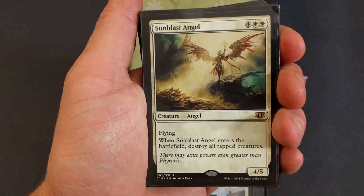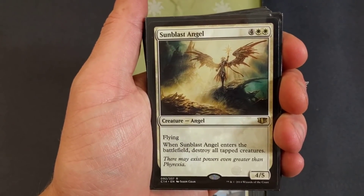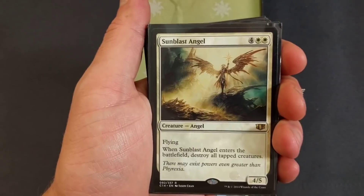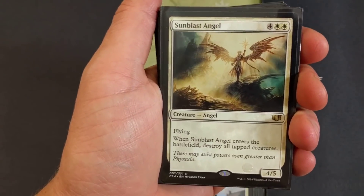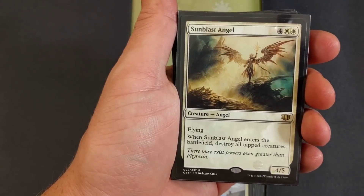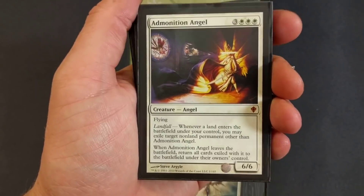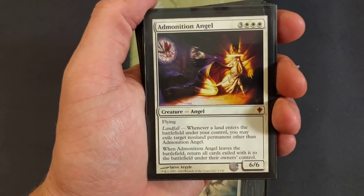Sunblast Angel — probably the cheapest angel in this deck. It's a six drop, flying. When Sunblast Angel enters the battlefield, destroy all tapped creatures. It's a four-five. That's pretty dope, especially if your opponent's running heavy in creatures — just imagine wiping off anything tapped over there.